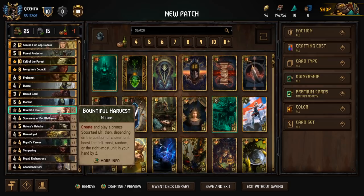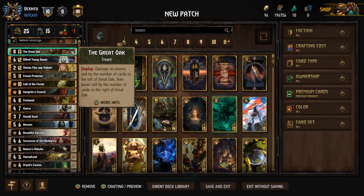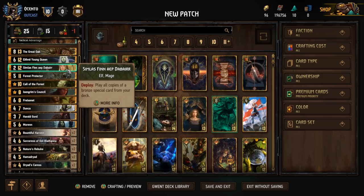So here's 3 Symbiosis tokens off the bat. We have the Hammond Dryads for the other 2, and Abandoned Girls transform into Young Dryads as well — quite a few to really go with that combo. This also helps stack the row quite well for Great Oak if it's a short round.